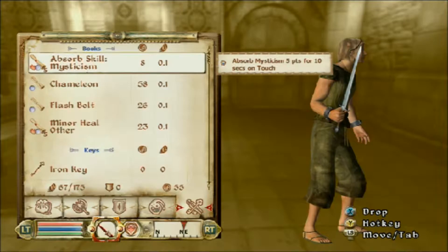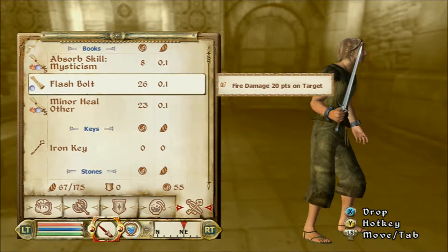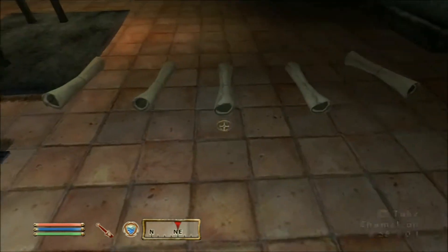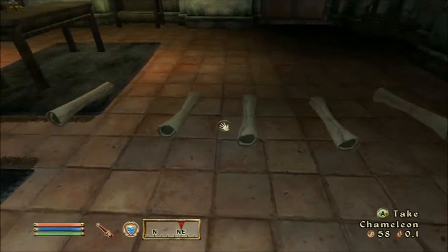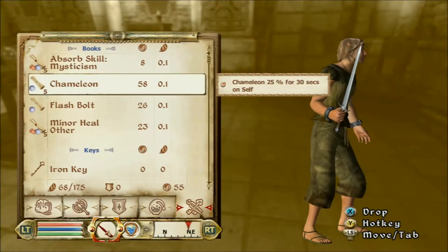So it doesn't matter if you have two or more, as long as you have at least two of the same. And then you double-click A on whichever scroll you have two of the same of. And then you drop whatever you want to duplicate. In this case, I'm dropping scrolls because I want to duplicate more scrolls so that I can duplicate more objects at once.